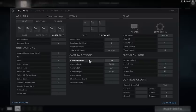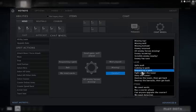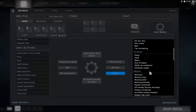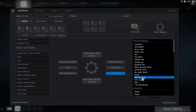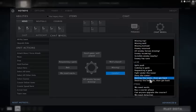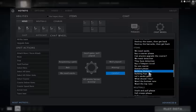For camera I didn't change anything — it's all normal. For the chat wheel, I'm lazy and don't type much. I have: Good Game, Well Played, Missing, Heroes Missing, We Need Wards, Requesting Gank. I also have space created and enemy items. Let me change one to building mechanism.